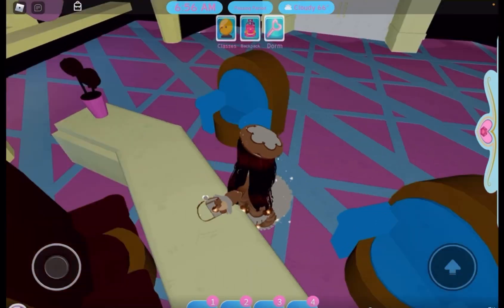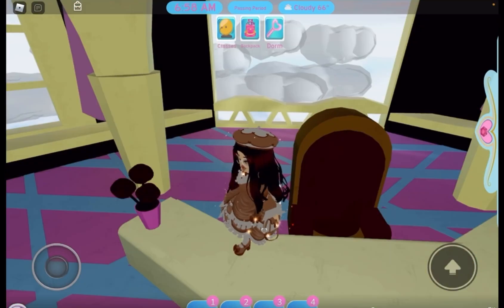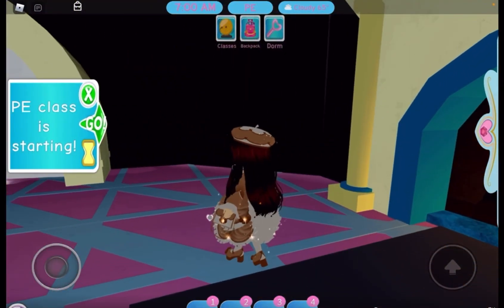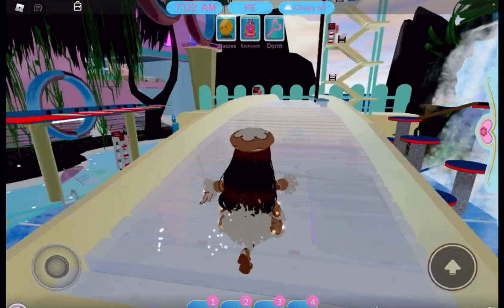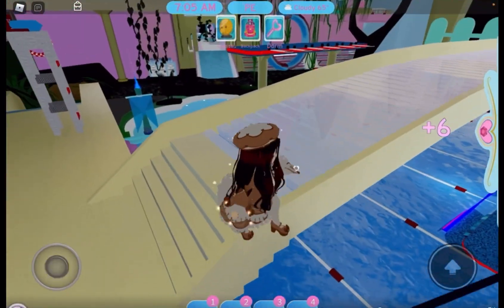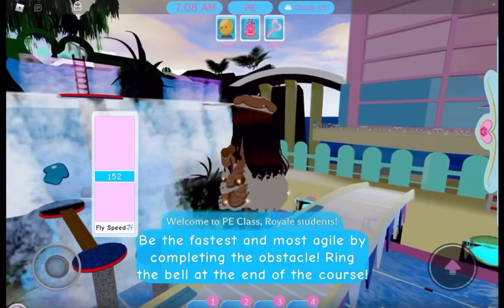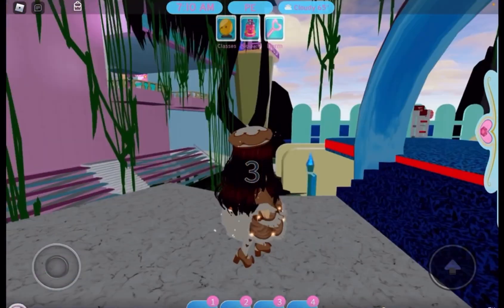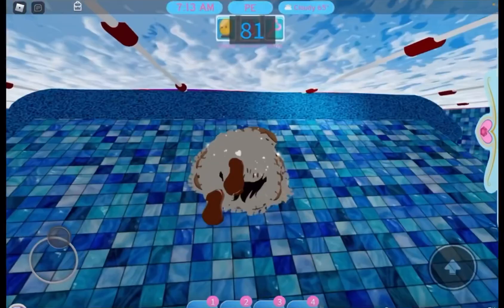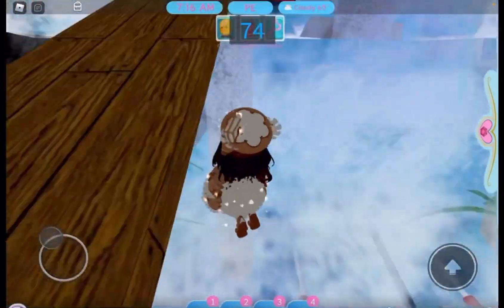There are some diamonds in these chairs, and in the red principal chair, and one right here, and one in the fireplace right here which gives 120 diamonds if you have the game passes — I have both the 4x and 2x diamond game passes. PE is starting, so you can actually get some of the diamonds over there. Doing all the classes can actually get you a lot of diamonds as well.